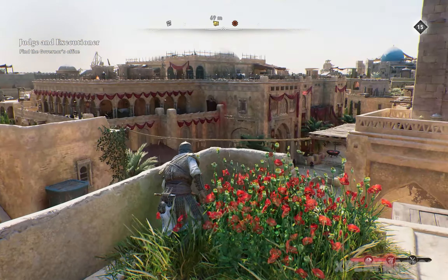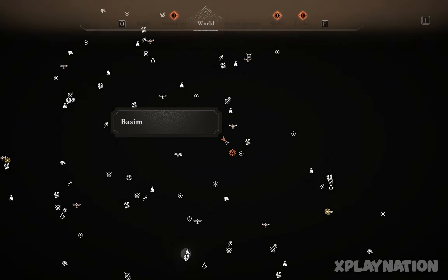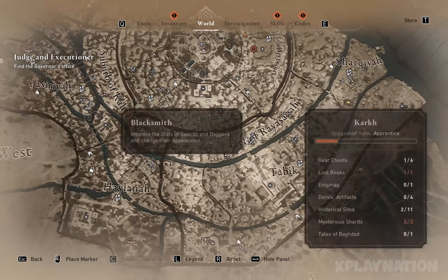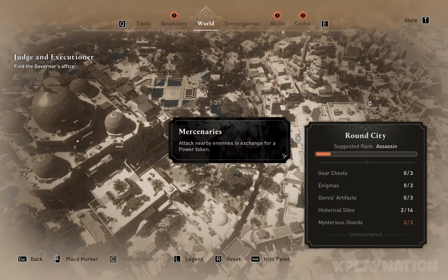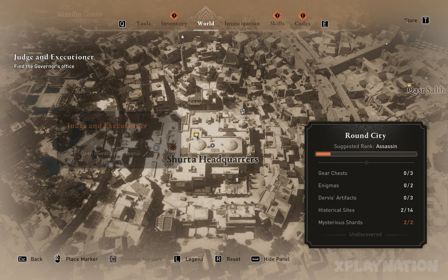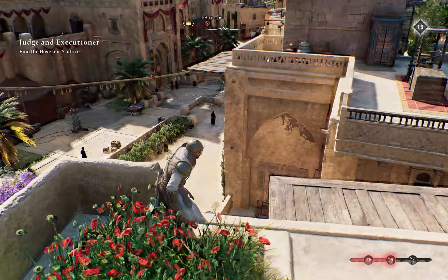Let me show you how to get the Hidden One outfit. I'll show you two locations where you can get it. The first one is inside the round city, right beside the center palace. It's a building called Shurta Headquarter, and the outfit is in a chest on the roof of this building.